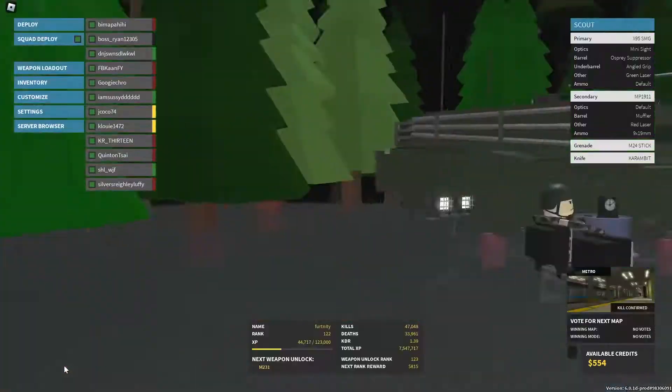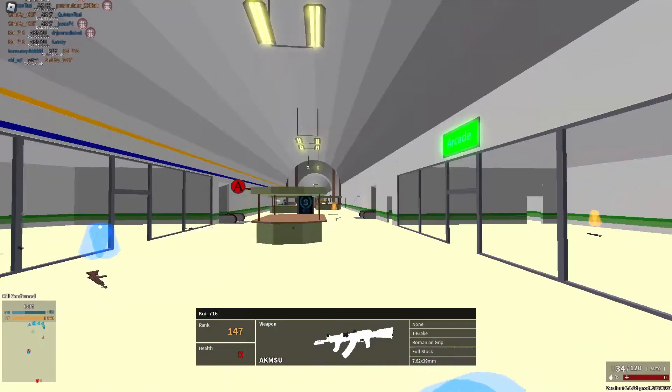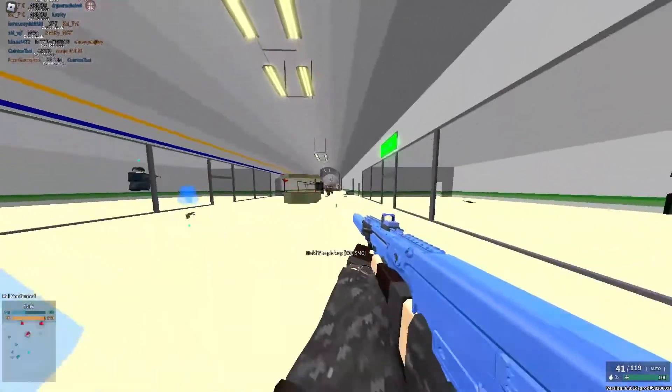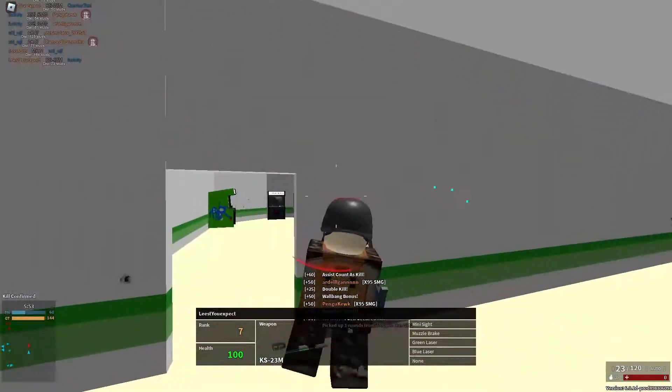It fires 9x19 ammo, so it's basically like the AUG A3 Para — it's an SMG that comes from a family of non-SMGs.